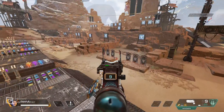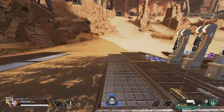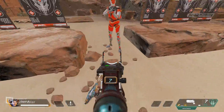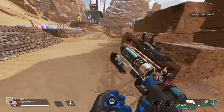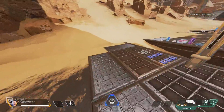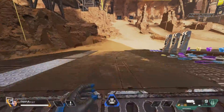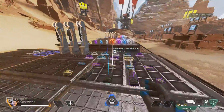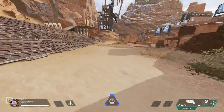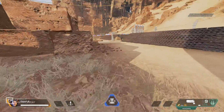If your aim is good and you have these two fundamentals down, you can really surprise your enemies and start doing some crazy movement. The third mechanic - and a fundamental - is B-hopping. Not super gliding, that's not really useful. B-hopping is where you hop on the ground holding crouch, pressing your movement key, and maintain your momentum. It's a lot easier with Horizon but you can do it with any legend.